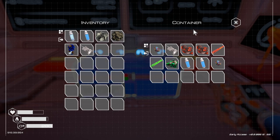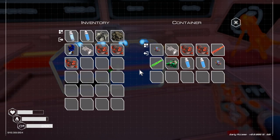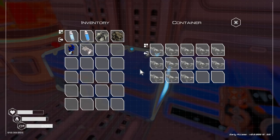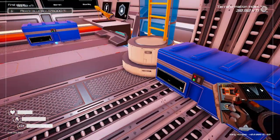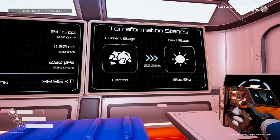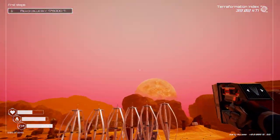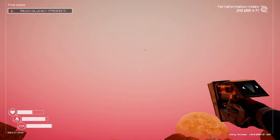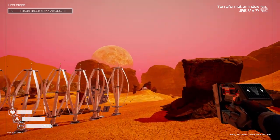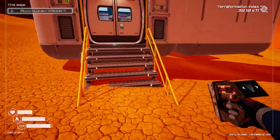Let's grab some food. We're at 22.26% towards blue sky. We can see that the sky is starting to change — it's not so red anymore, starting to get a bluish tinge to it. It does look a lot different out here already, but it's going to change a lot more.